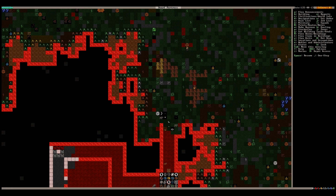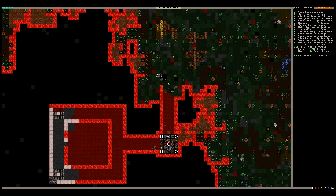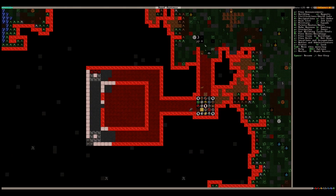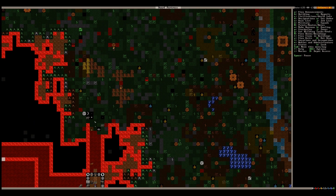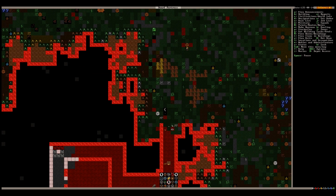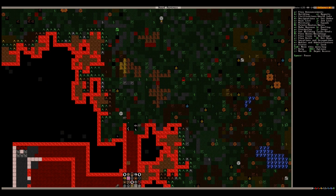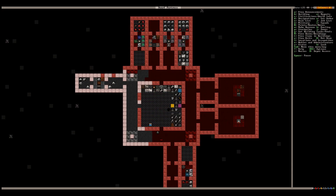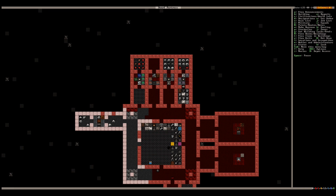Hello ladies and gentlemen, welcome back to Dwarf Fortress episode 6. Feast your eyes on wood — we have wood! Alara here is busy getting some wood cutting done, cutting down some trees that'll all get hauled inside, which is great because we're going to start constructing a few things such as beds and the works.